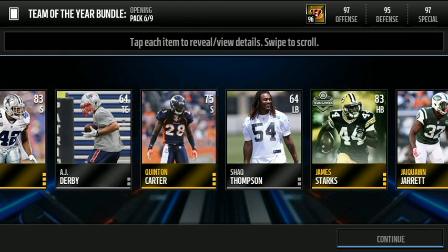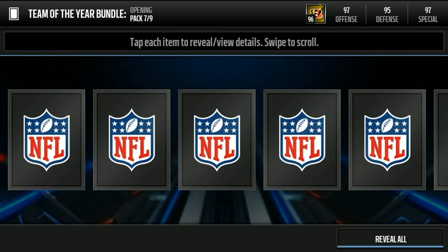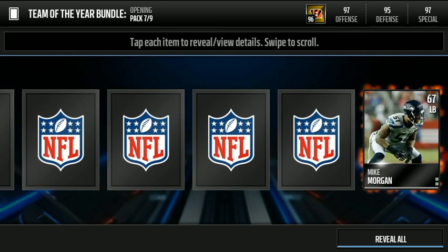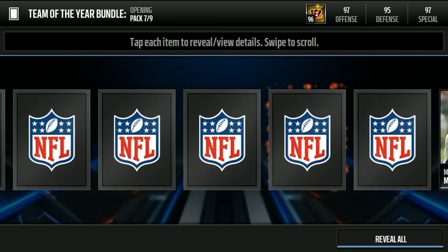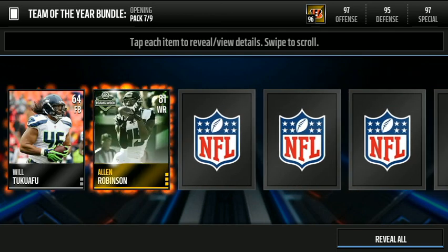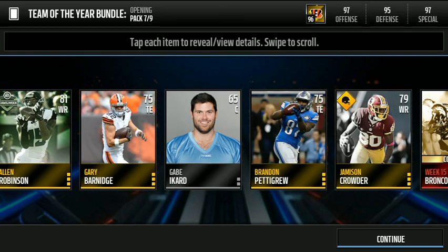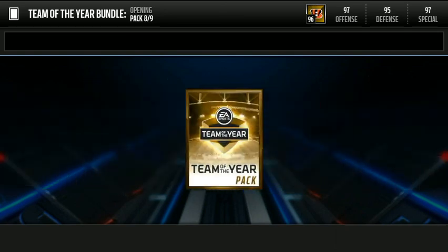We got an Owen Daniels for our team of the week collectible, that is not a bad pull. We end with a James Stark as our team of the week as well. We got Steve Smith Sr., a Broncos at Steelers week collectible, and for our team of the week we got an Allen Robinson. To end it off we get a couple golds and a 65 silver.